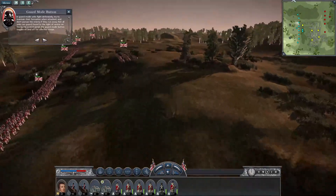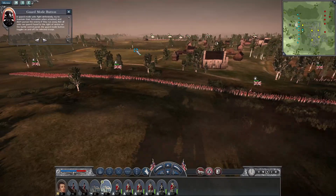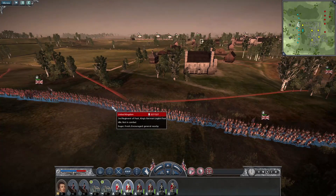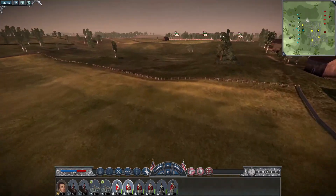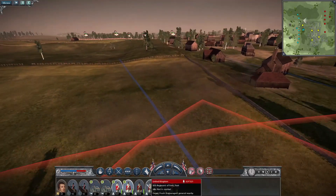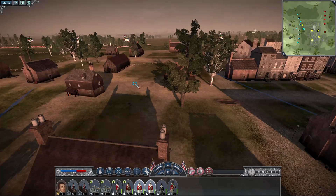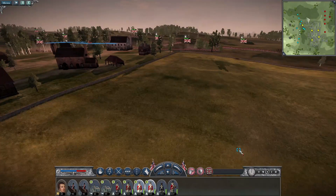We're going to bring up our cannon units — the second regiment of the artillery — and get them into position. We're also going to bring up the third regiment of the foot guards. There's a fence here we might be able to hide behind. We'll get two of the foot guards up to the center of this little town and keep the rest in reserve. Those four units should be enough, so let's fast forward the clock and see what happens.